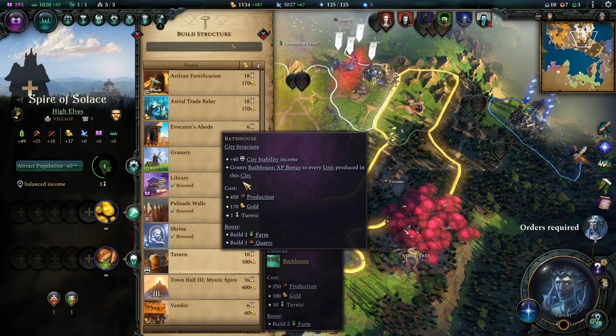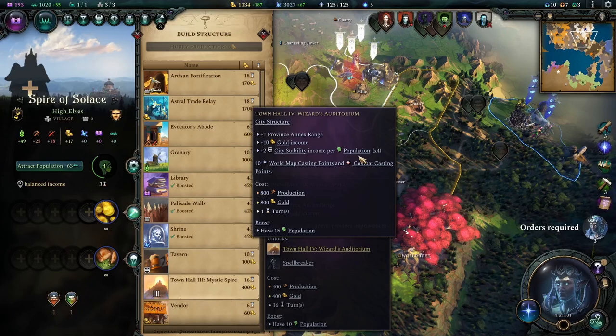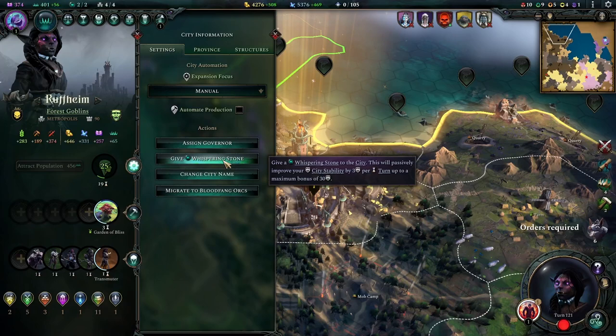A pro tip: if your city stability gets out of hand and you need to increase it quickly, you can give that city a whispering stone. It took me many hours to realize you could give the whispering stone to one of your own cities and that it gives a stability bonus. This bonus isn't instant but it is a lot — three per turn for 10 turns, for a total of 30 extra stability.